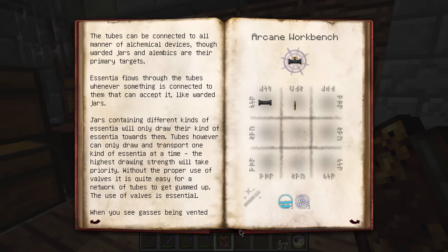The tubes can be connected to all manner of alchemical devices, though warded jars and alembics are primary targets. Essentia flows through tubes whenever something connected can accept it. Jars containing different types of essentia will only draw their kind of essentia. Tubes can only draw and transport one kind at a time - the highest drawing strength takes priority. Without proper use of valves, it's quite easy for a tube network to get gummed up. I've also noticed there are now sprites for the essentia tubes.